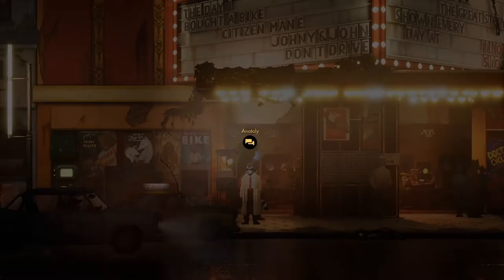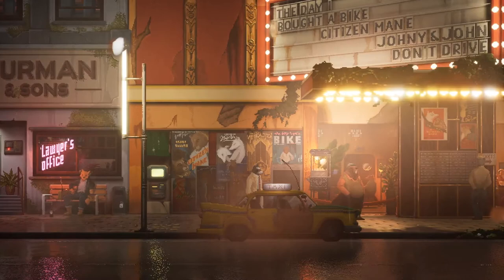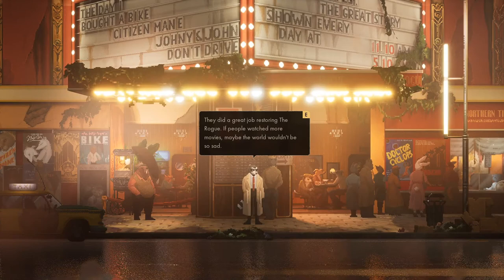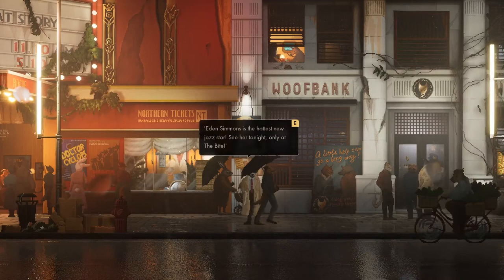Right, so we've got to find that place — the Bite. Must be further down the street. God, it's so well done — there's even water on the camera lens. They did a great job restoring the Rogue. 'If people watched more movies, maybe the world wouldn't be so sad.' Canines — cocktails in a movie, sounds like a great plan for the weekend. I've got to say, so far I'm very, very impressed by this. 'Eden Simmons is the hottest new jazz star — see her tonight? Only at the Bite.' Well, the Bite is where we're going. The Woof Bank — is this where Green works? Yeah, it is.